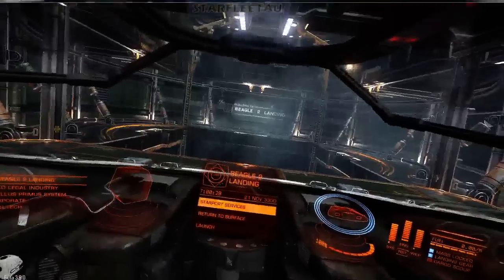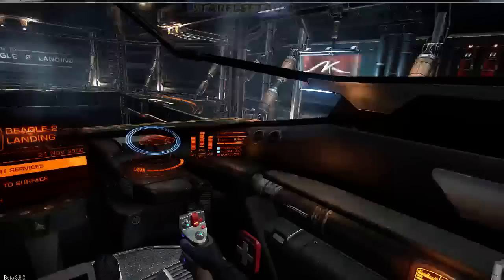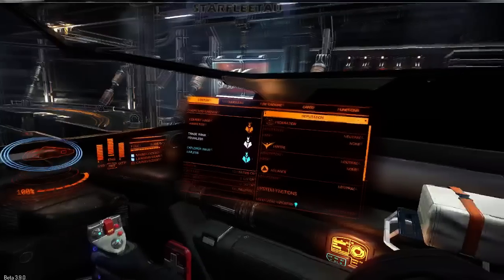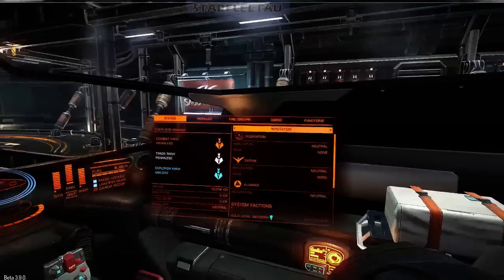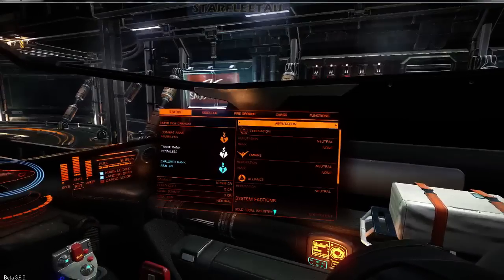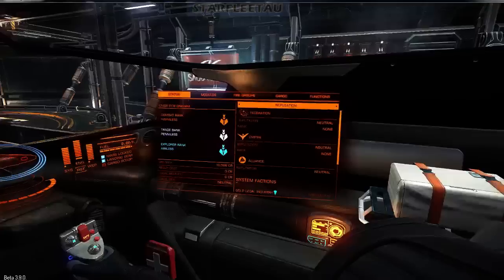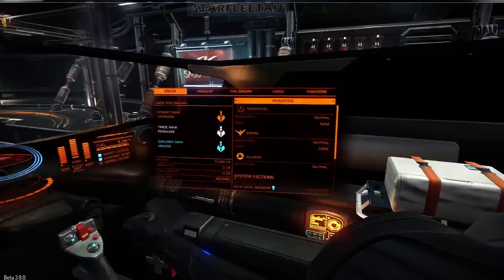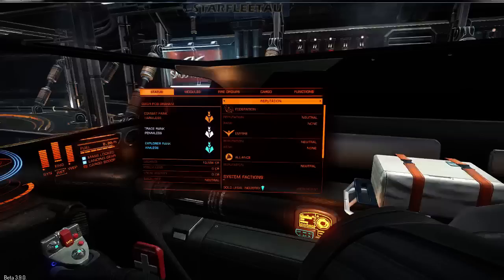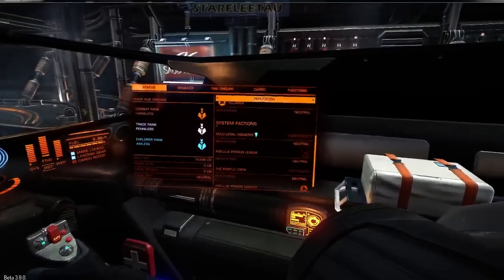So, what has changed? This obviously doesn't look like anything's changed. However, we'll start on the right and move to the left looking at the changes. The first thing you will notice is this status screen has changed — we now have a combat rank, a trade rank, and an explorer's rank. We have reputation with the Federation, the Empire, the Alliance, plus individual systems.